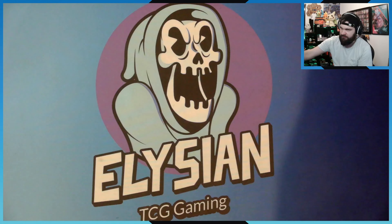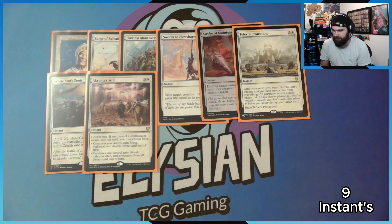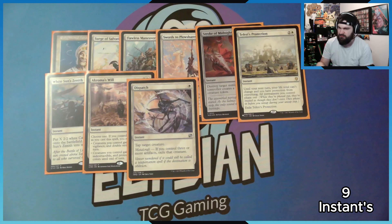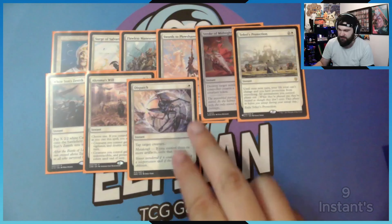Flawless Maneuver: if I control my commander, I can cast this without paying its mana cost — creatures I control gain indestructible until end of turn. Swords to Plowshares, Stroke of Midnight, Teferi's Protection, White Sun's Zenith. Akroma's Will is really really good, especially since all my cats now have double strike. It gives them flying, double strike, vigilance, and indestructible — it's basically a game-ender. And Dispatch: normally it taps target creature, but if I've got three artifacts on board, it exiles it instead — so it's another Swords to Plowshares when I have metalcraft.